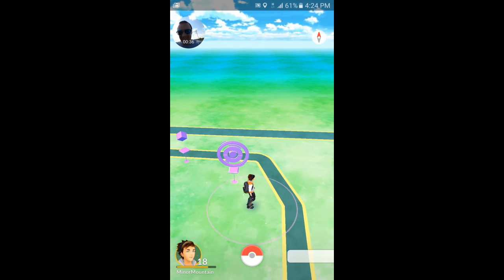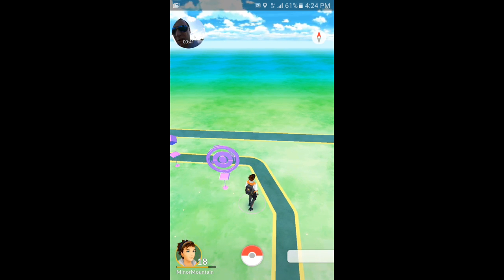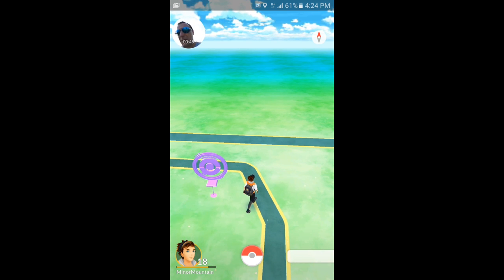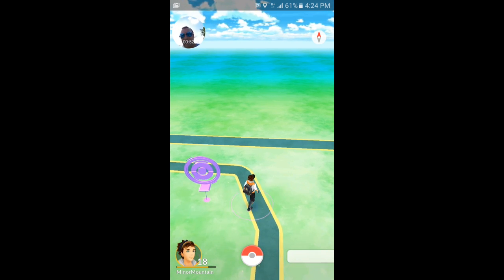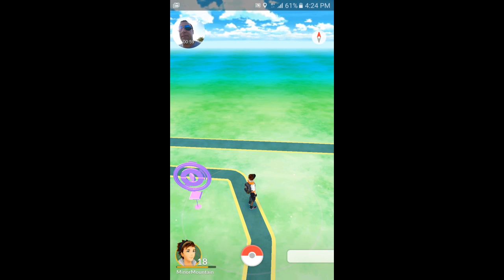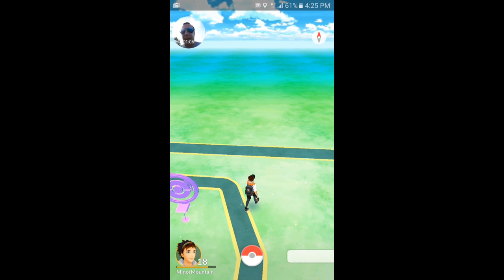This will be my 5th 10k egg. First one was Magmar, second one was Jinx, third one was Snorlax — three of those are single evolutionary Pokemon. The 4th one was an Eevee, the first one I hatched from a 10k egg that I could evolve. I was a little upset at first, but it turned out to have really high IV — like 70-some percent. So I went ahead and made a Jolteon out of it, actually made a video of that too.